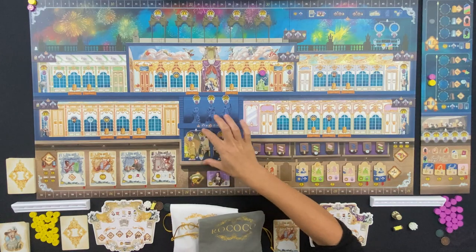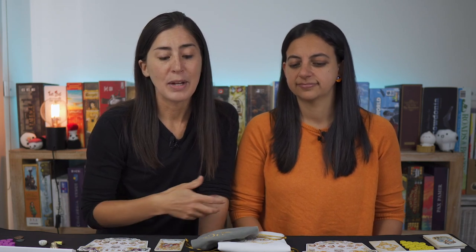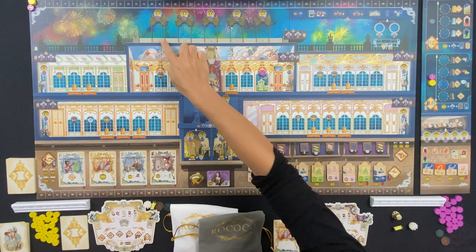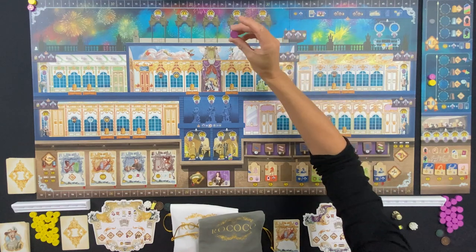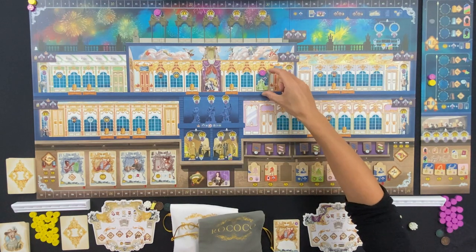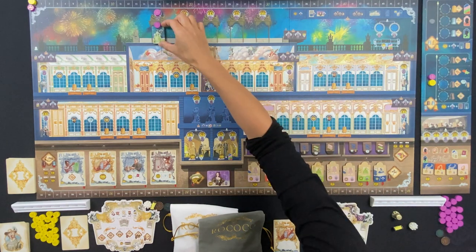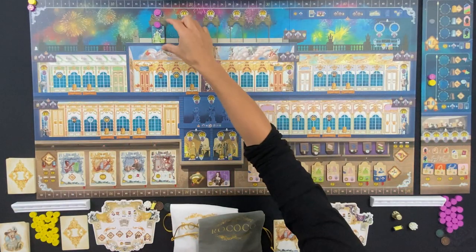There are also other things you can do to get victory points or income along the way. You can contribute to the kitchen, which gives you income every round based on objectives you're completing. You can build a statue for victory points at the end of the game. One thing I really love is lining up a dress to have the prime position at the fireworks - if you pay this amount of dollars at the top of the board, you reserve that spot, and at the end it can be worth two or even three times the normal victory points for that dress.